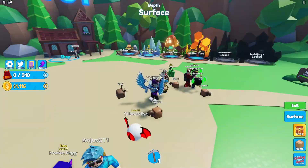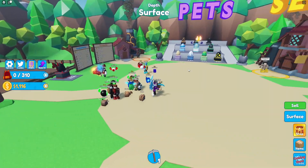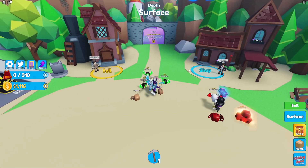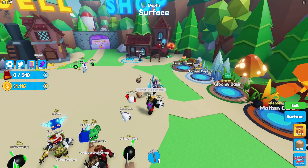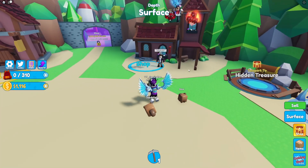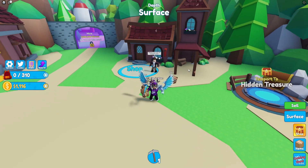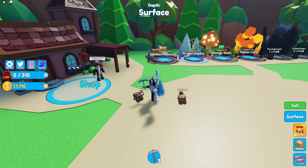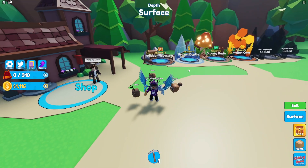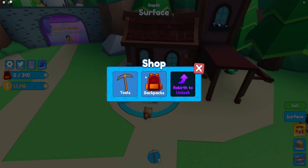We have a gem chest where you can get free gems every 4.5 hours. There are also gem enchants to permanently upgrade your stats, including hatch speed, pet script, and more. We also have fast hatch to hatch eggs even faster, a new wreck rate, nine new skins, a new ore found in the depths of Crystal Cavern, a new tool and backpack, and trading is coming very soon.